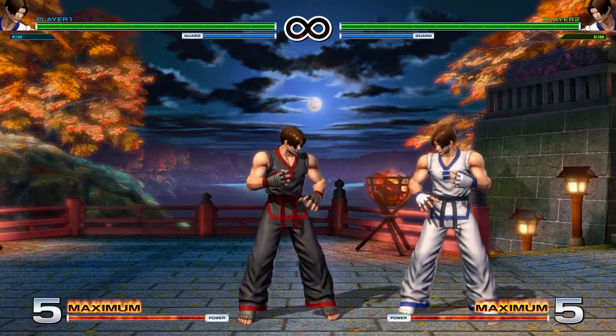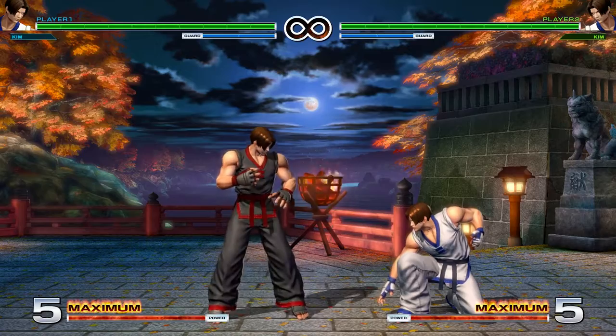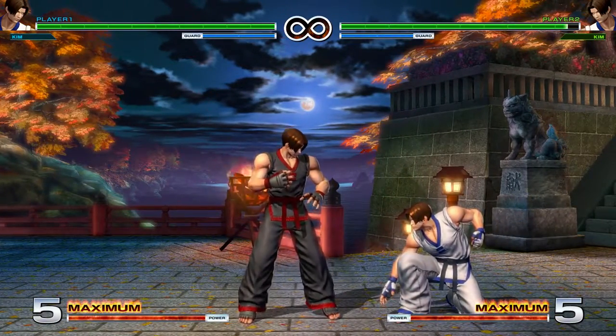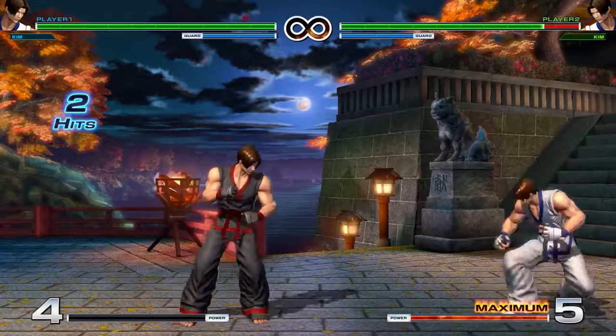Far Heavy Kick does whiff on pretty much everybody in the game if they're Crouching — or rather just the first hit does; the second hit will hit them. With the exception of big bodied characters, both hits will hit even if they're Crouching. It's a little bit negative on block, and you can only Super cancel it — either the first hit or the second hit.